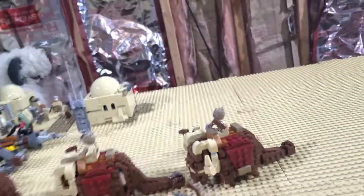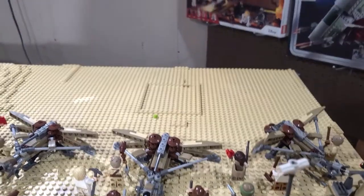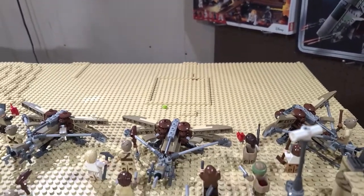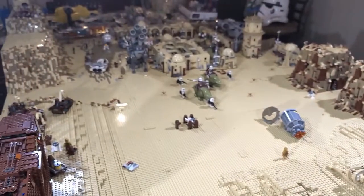So that just about does it for the Mos Pelgo Belista area. Let's fly at it one more time from the other direction. There is the future home of the Krayt Dragon and the Sarlacc Cave. We already have the pieces ordered so we're going to start building that soon, and we'll probably take a closer look at the village in the future too. But let's get on to the second part of the video.